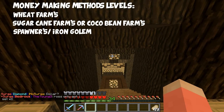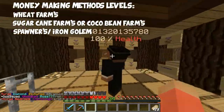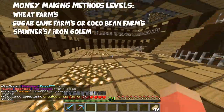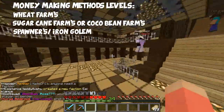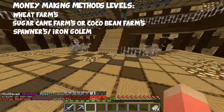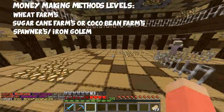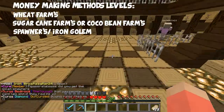The lowest levels of farming are obviously potatoes and carrots. The next level up is sugarcane, then wheat — because wheat is quite low. After wheat, sugarcane, it's obviously going to be cacao beans. Then there are probably pumpkins as well, but it all depends on what server you're playing on, because different servers have different prices.